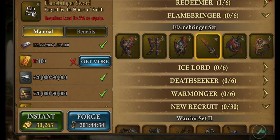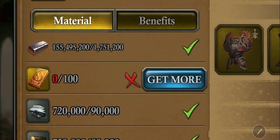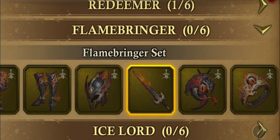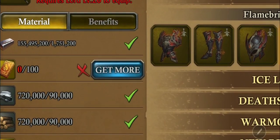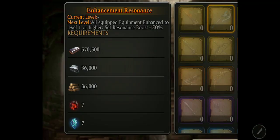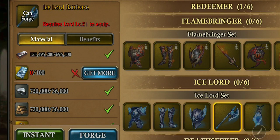Now, for those of you that don't have Flamebringer, Ice Lord, Deathseeker, or any equipment, the concept of scrolls is out the door, replacing it with ingots. One thing I want to point out is that the basic mat requirements are the same, the rare mat requirements are going to be the same, but the steel has increased — 1.7 million steel. Before, it was 1.4 million for Flamebringer equipment. Now it's 1.7 million, 300K more. Everything's the same except you're going to need more steel. Keep that in mind if you plan on upgrading Ice Lord or Flamebringer once the update comes out.